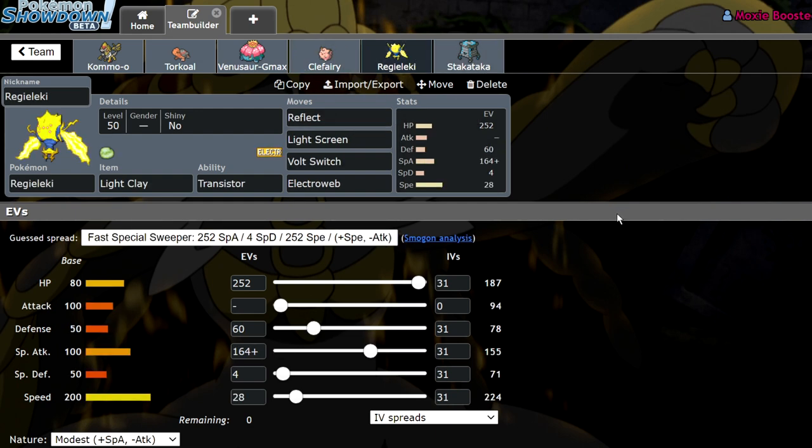When I showed this to one of my buddies he said 'ew' because I'm running Light Clay Regieleki. Honestly, I think Light Clay Regieleki is kind of slept on. I know it was popular in the beginning and then it fell off for more offensive sets, but I still think it's a really solid set that people need to respect. We're running Reflect, Light Screen, Volt Switch, and Electroweb with Light Clay — enough bulk to take an Earthquake after a Reflect, and enough speed to outspeed pretty much everything except Venusaur.